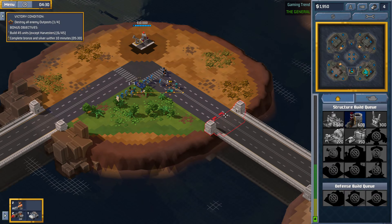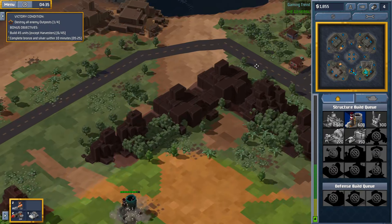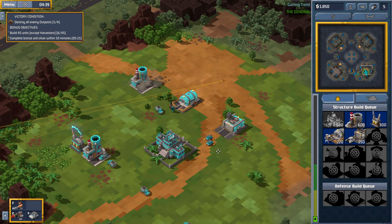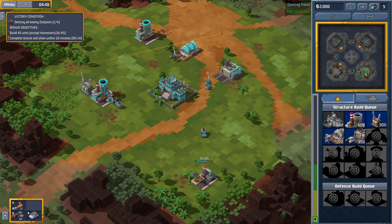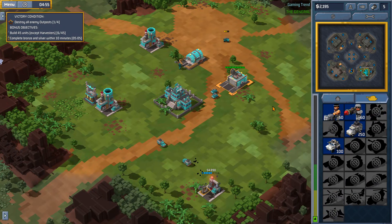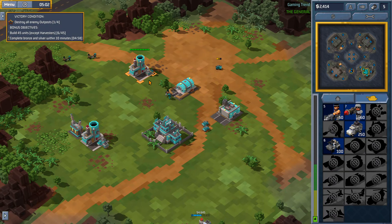If these guys are going to stay there, I'm going to go ahead and explore elsewhere. These must be their forward bases, I'm guessing. Yep — destroy enemy outposts. Alright, it's just that. Let's bust out some cars and support troops and call it good.